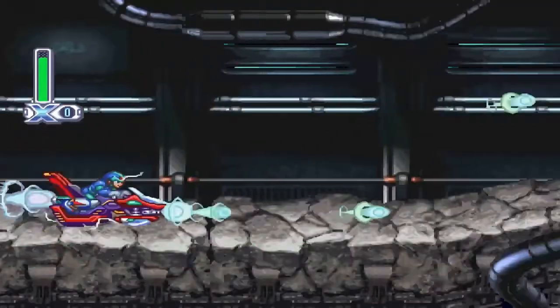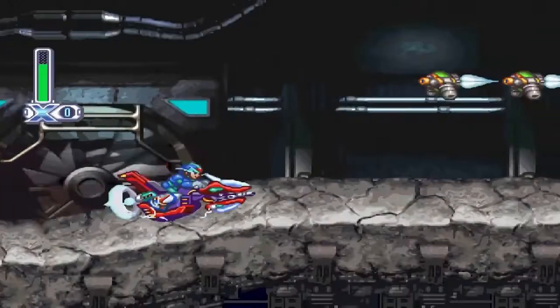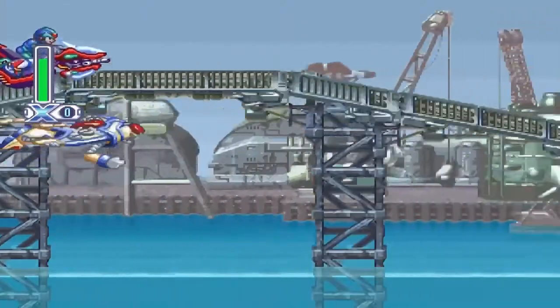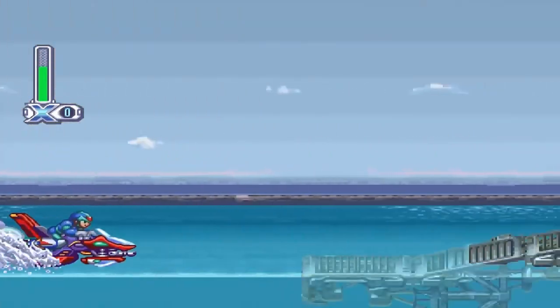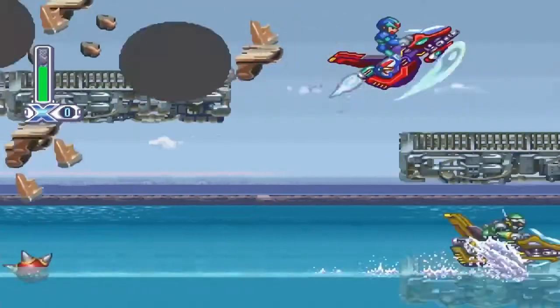In Jet Stingray Stage, drop down instead of jumping to get the heart tank. After Jet Stingray comes from the bottom left, you'll eventually go up this little ramp and have the ability to jump onto another platform. Do so, count to two, then dash.